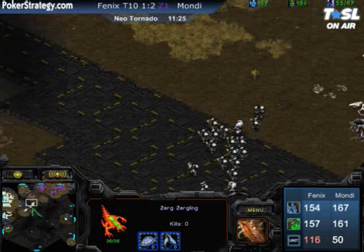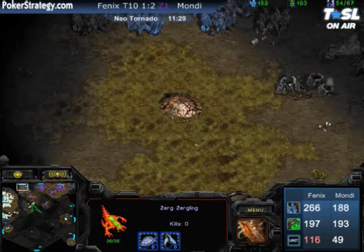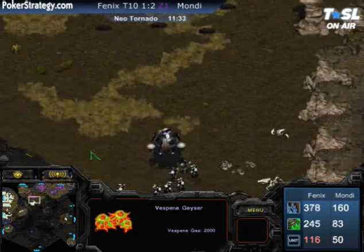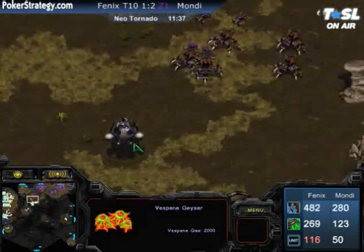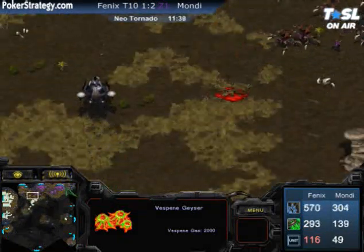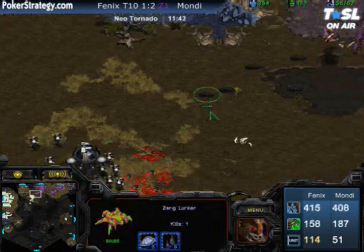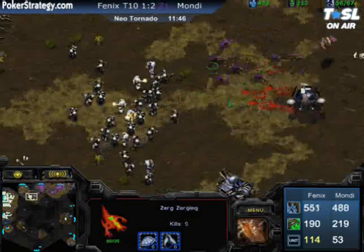A third expo is going down for Mondragon — he's taking that top left expansion. But note that those mineral fields have 1,000 minerals, and the gas has 2,000 as opposed to the usual 1,500 and 5,000. This push is coming way earlier than Mondragon expected. His consume is half done. This push is perfect timing by Phoenix — he has center control of the map and an SCV ready to expand to the bottom.